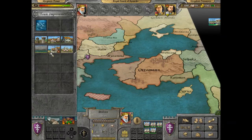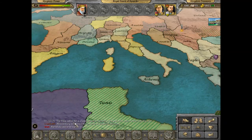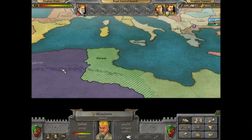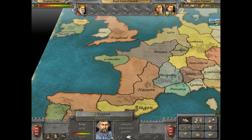The Pope has called for a crusade — oh no. Where has he called for a crusade? The Mamelukes. Oh yeah, they're getting meaty as well. You've got some really meaty nations about.